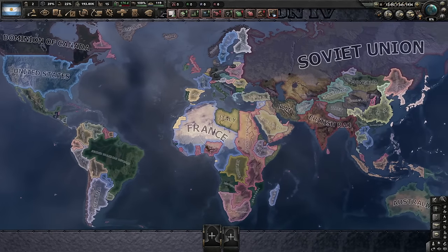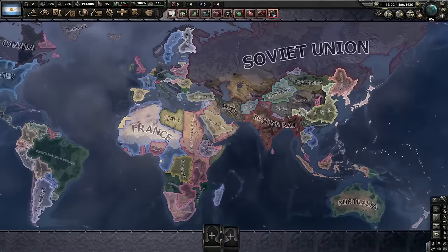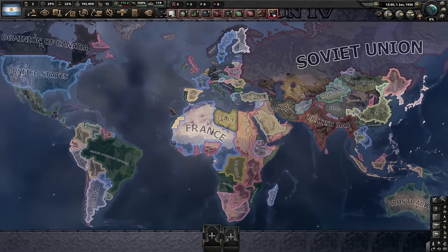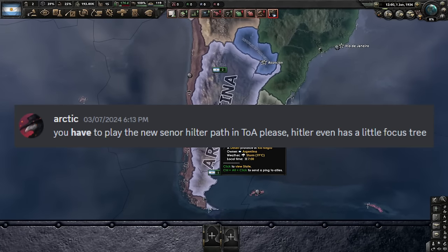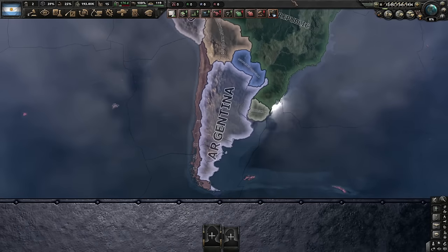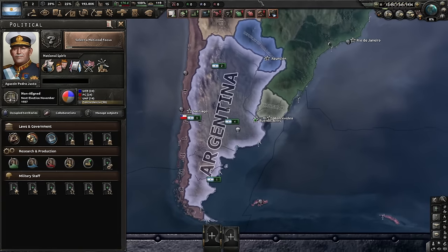It finally happened boys. We got Meme Paths in Hearts of Iron 4 Vanilla — yes, just like in Kaiser Redux. I think everybody knows what I'm talking about. Because today at the request of Arctic, one of my Patreons, we are gonna do the secret Senior Hitler Path by playing Argentina with the new DLC enabled.